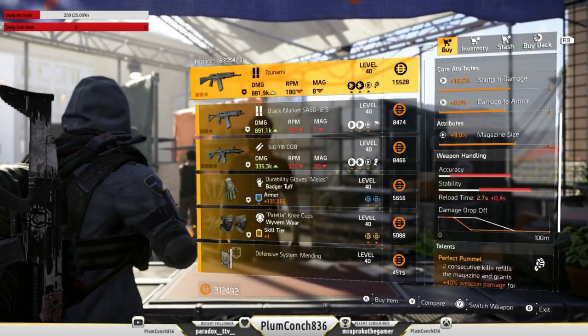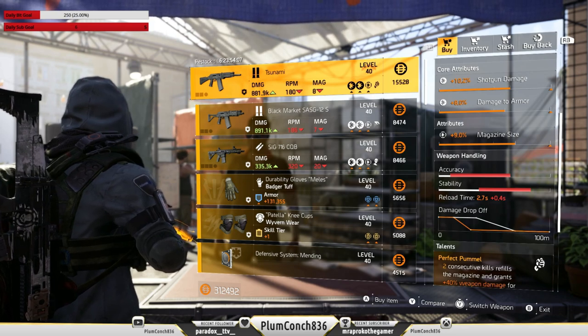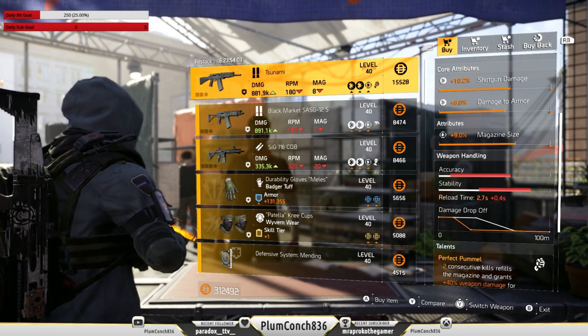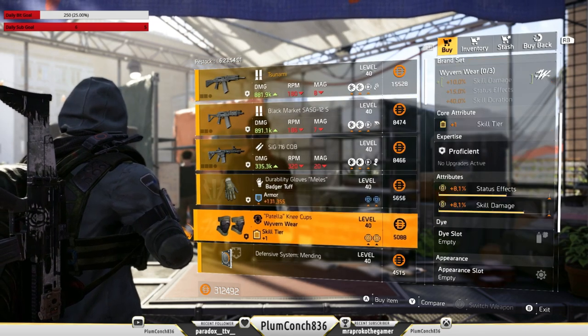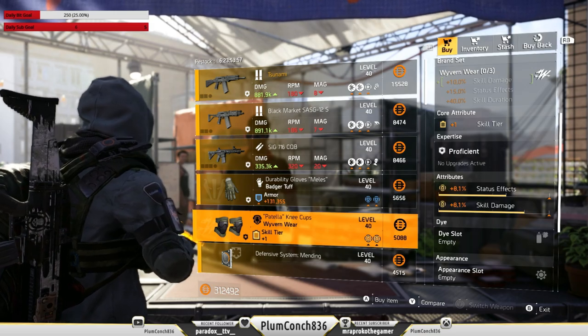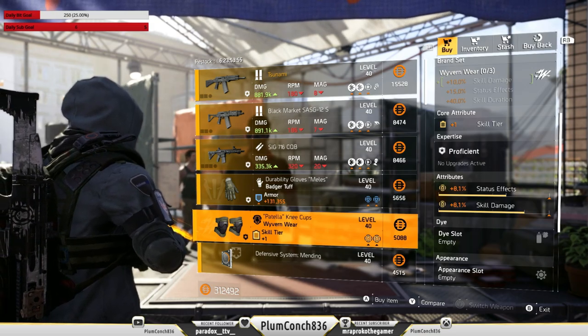Over at the theatre settlement, we've got one of my favourite shotguns in the game — it's the Tsunami. Perfect Pummel is a sick talent; I'd be swapping the mag size to damage to targets out of cover. Also we've got a very nice pair of Wyvernwear knee pads with skill tiers, status effect and skill damage. They're pretty spot on.